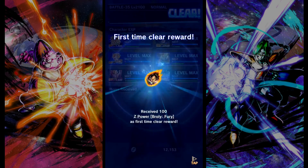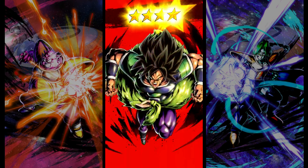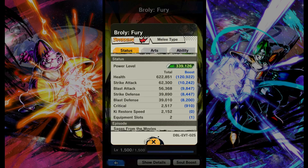Once you have your four-star Broly, that's all you really needed. We can take a look at the stats quickly — they do go up a little bit, pushing you up into the 60,000s, but nothing too impressive. If you're using this unit, it's mostly for the red type advantage and the buff he gives the rest of the team. He is still very strong, so getting more stats to go with all your buffs is always nice.